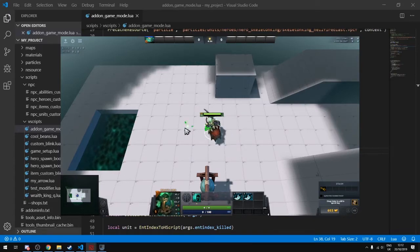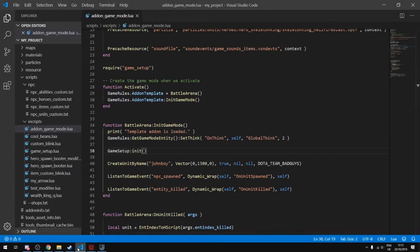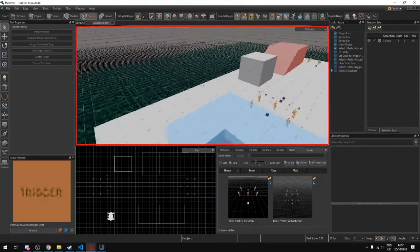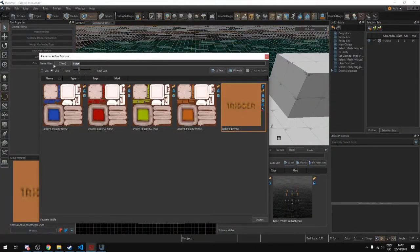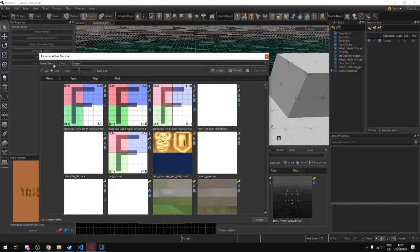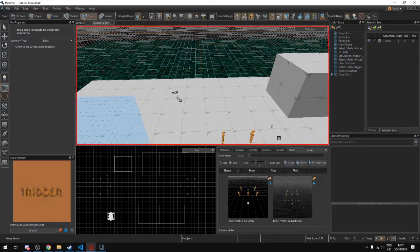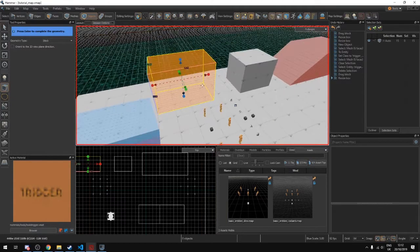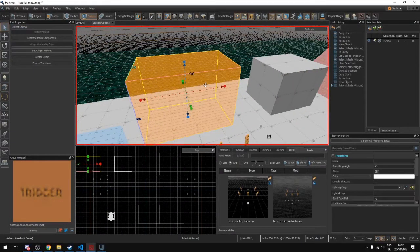What we need to do is create a shop first. Go into Hammer and create a trigger. Go to materials, select trigger, select trigger one, accept, and build a box using the box tool. Now anytime you're inside that area it will be our trigger box, but we don't have the properties set yet.